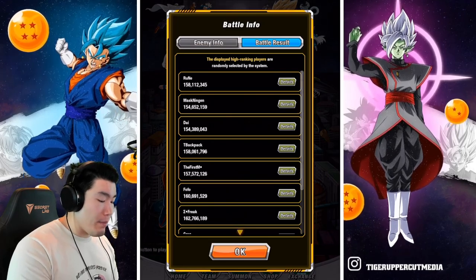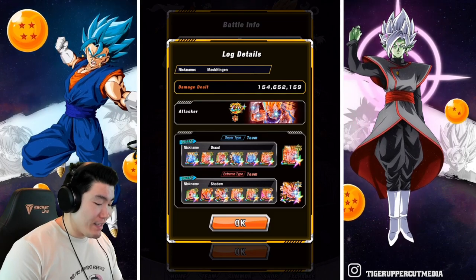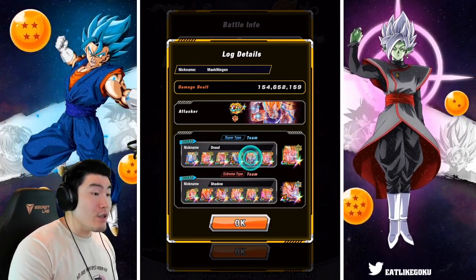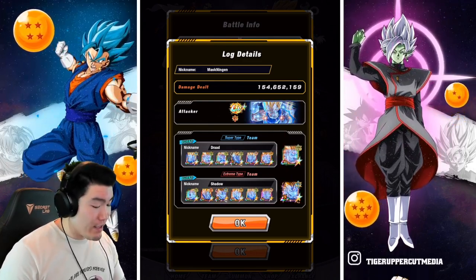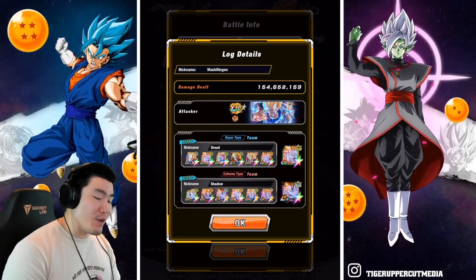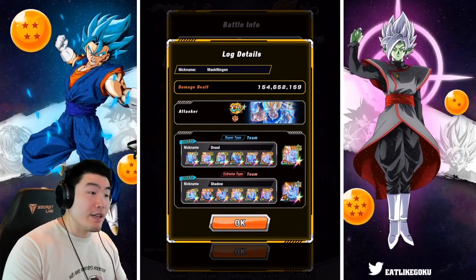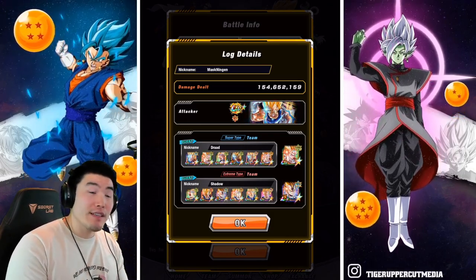If you go through all the high scores, they're basically the exact same setup. For example, my boy Masked Ningen — shout out to him — has EZ8 Majin Vegeta, Super Saiyan 3 Gokus along with the INT Super Saiyan 2 Angel Goku, Tech Super Saiyan 3 Angel Goku for the connector, and on the extreme side, all Majin Vegetas plus LR Majin Vegeta. So if you want to get the highest score possible, this is definitely something you want to be using or something similar.